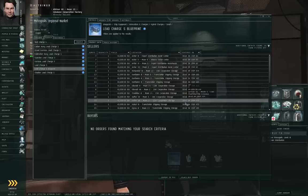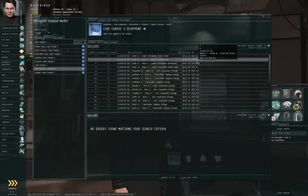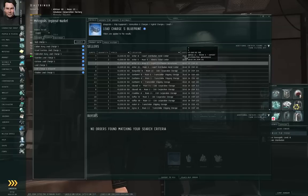So you can travel to any of these stations, buy the blueprint from the NPCs off of the market, and then start using the blueprints to do manufacturing work.